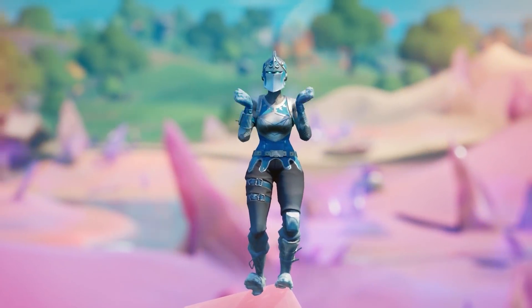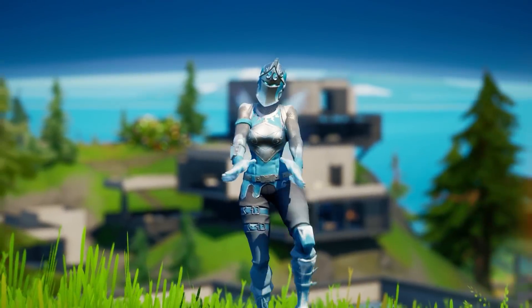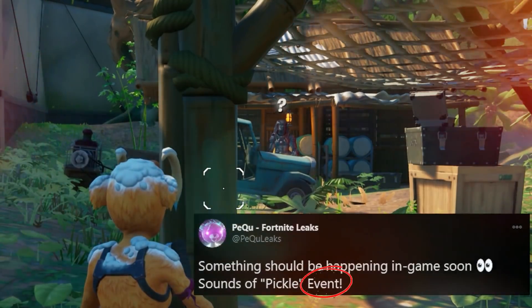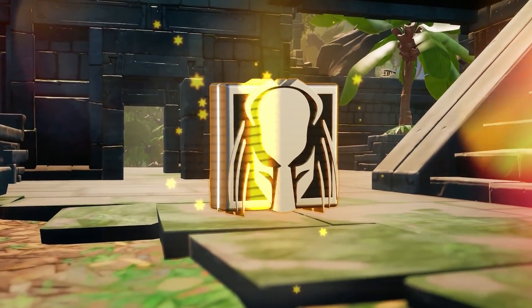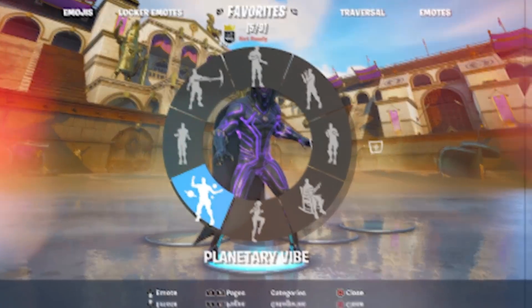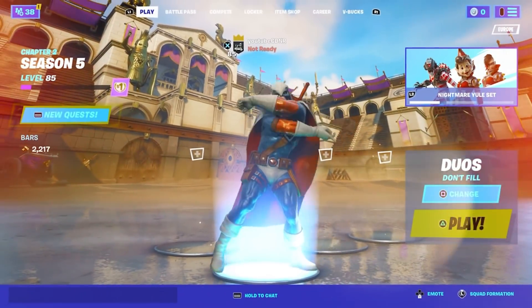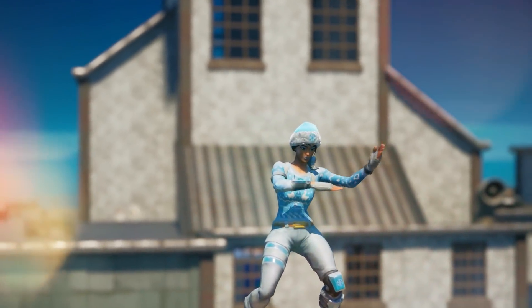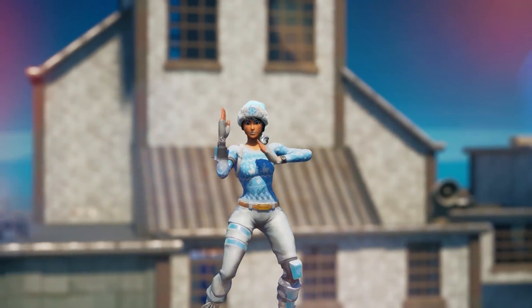The first Fortnite update of Season 5 went live today and there are a ton of secrets in the game that I am 100% sure you guys don't know about, including a small live event, new mythic weapons, how to unlock the Black Panther purple glow style, and much more. I went through and found literally every important hidden secret you will want to know, so make sure you don't miss any of them because they are all pretty nuts.